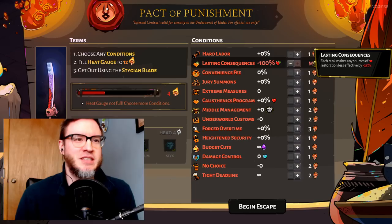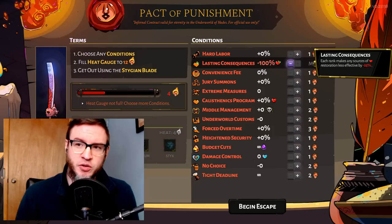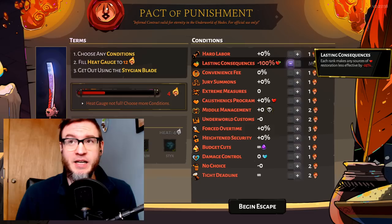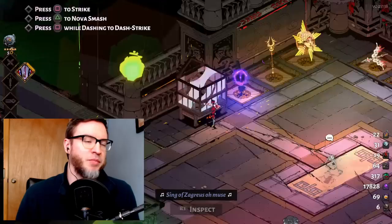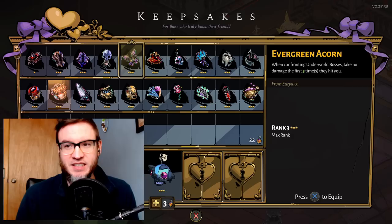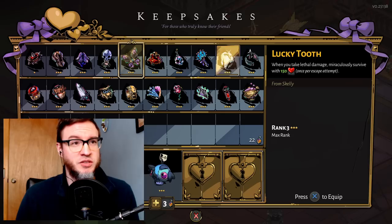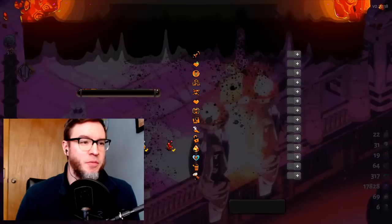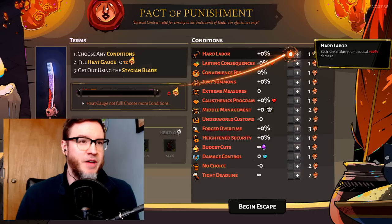Lasting Consequences removes healing — one rank is 25%, up to four ranks at 100%. That means you do not get to heal at all: sandwiches don't heal, fountains don't heal, and that three health per room doesn't heal you. Demeter's percentage healing increase also won't help since you're at 0% healing. There are notable exceptions: centaur hearts still give you 25 health, and lucky tooth is a very large source of healing. Hydrolite and Eye of Lamia do not work. Getting Hard Labor and Lasting Consequences together is a bad, bad deal — this is not how I'd start out with these two.